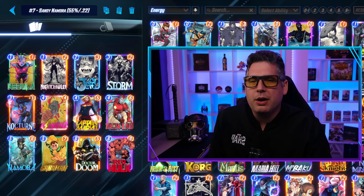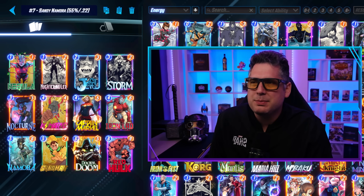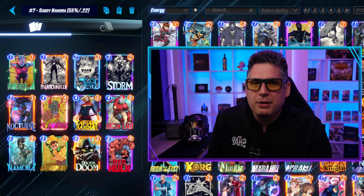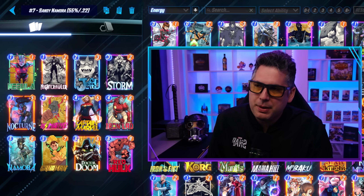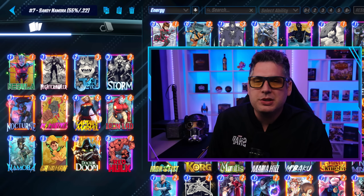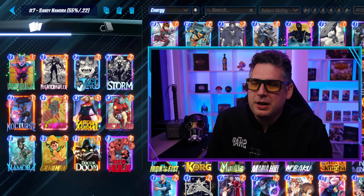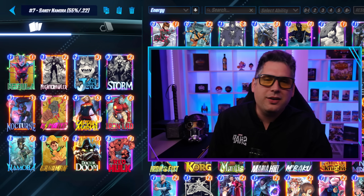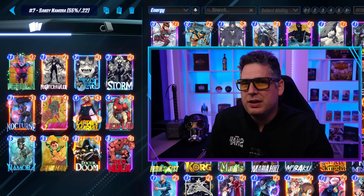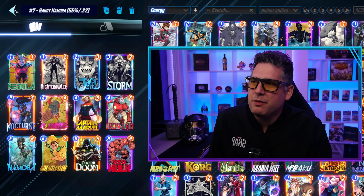That takes us to number 7 — we have Sandy Nomura. Nomura is part of the weekend mission, and this is one of the better-performing Nomura decks, though there's one more we really have to talk about. This is interesting if you're looking to counter some of the Bounce-based decks, which you're going to see a lot of in this list. Bounce is making a pretty big comeback, and it's only going to get bigger going into the Sasquatch week. Having Sandman in your arsenal is pretty valuable — it really disrupts those plays for Bounce-based players. Notably, with Nomura, Iron Lad, Captain Marvel, and Nocturne all getting above 10 power, you could even consider sneaking Scar in if you're looking for that weekend mission. Sandy Nomura is a pretty interesting deck at a 55% win rate.